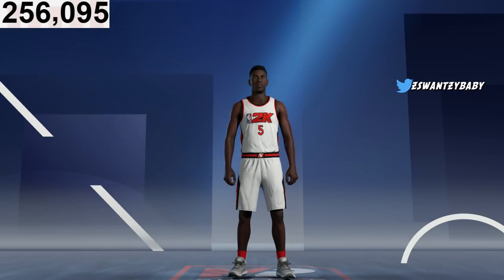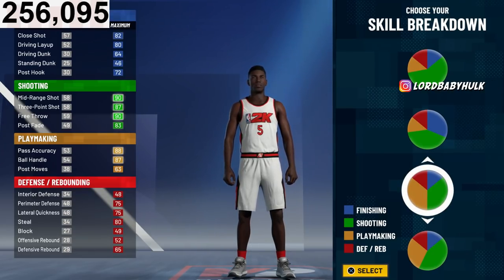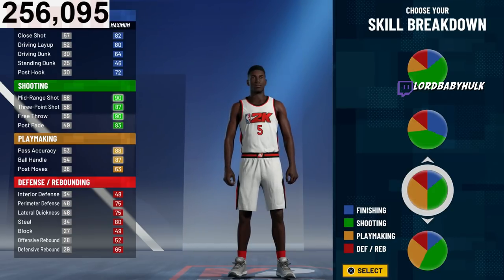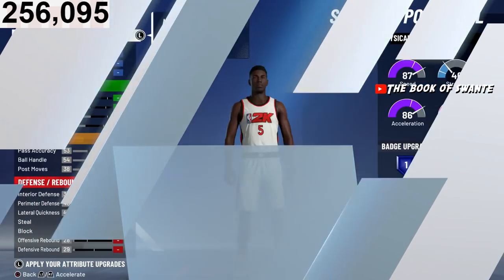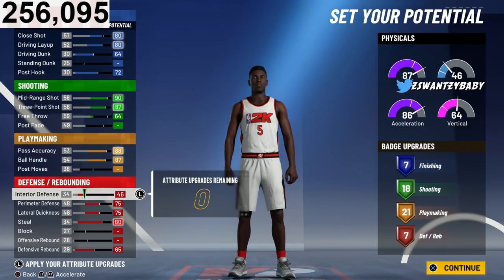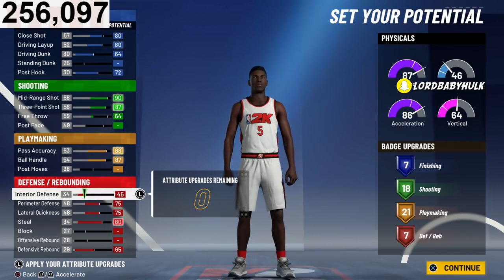None of this matters anyway. We're going to go with this pie chart right here. This is going to be the best tall build for this pie chart. We're going to go with the fastest physical. This is the secret build — this has never been made. I'm an IQ genius, Genius Sensei.